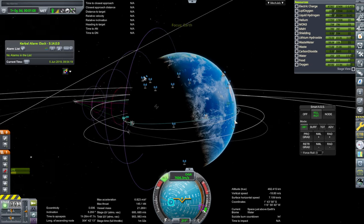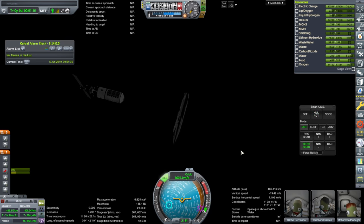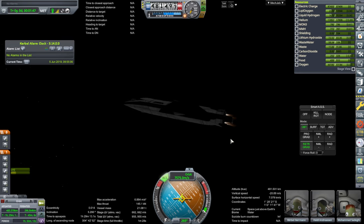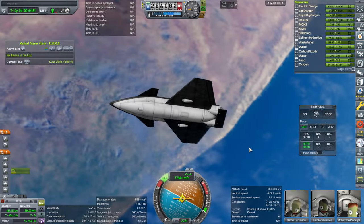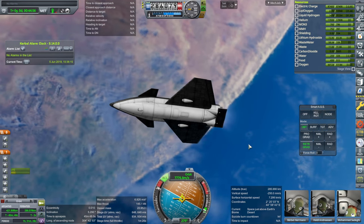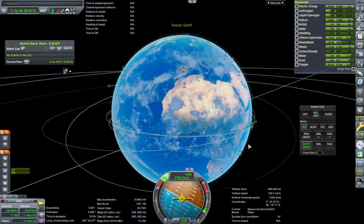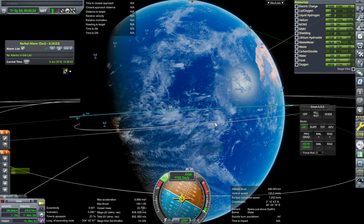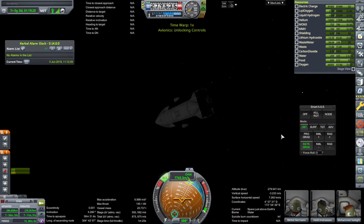We'll try to get into a standard one-and-a-half hour orbit first. We have six more ignitions with these engines. I think the coming orbit will be close enough. That's perfect. I think it looks like the landing site will be where we want it to be on this coming orbit. So at 174 degrees east we'll de-orbit.